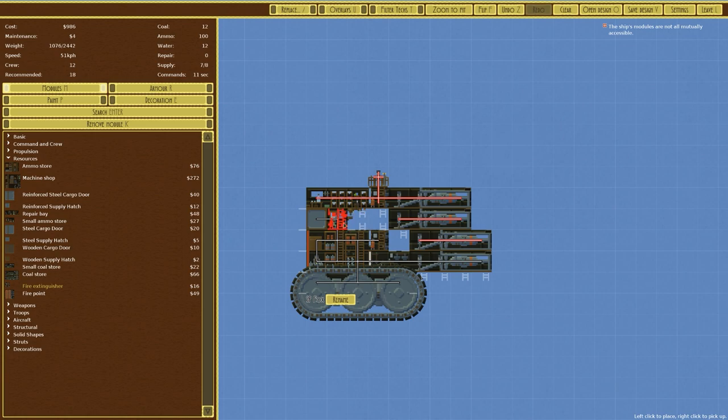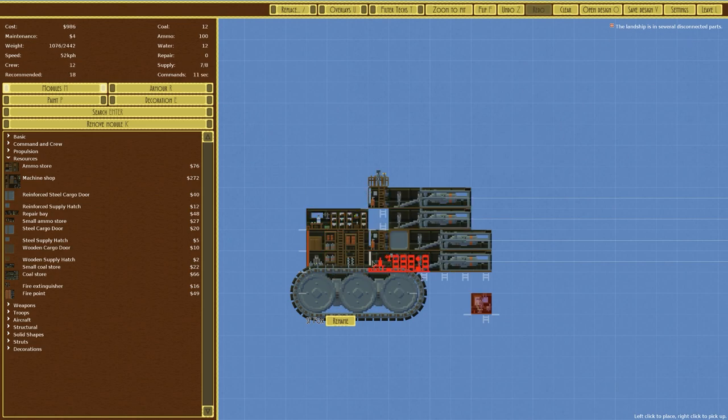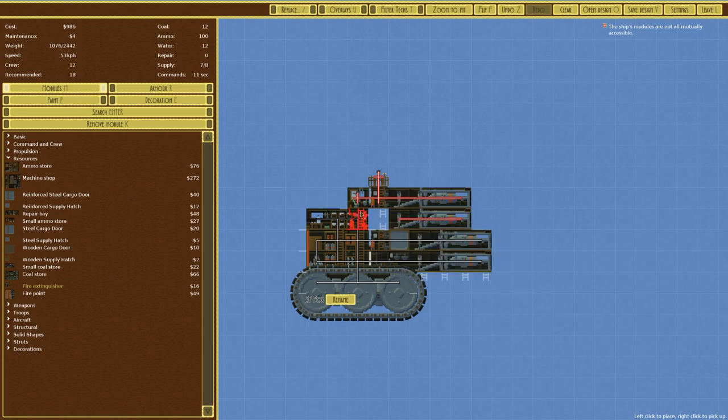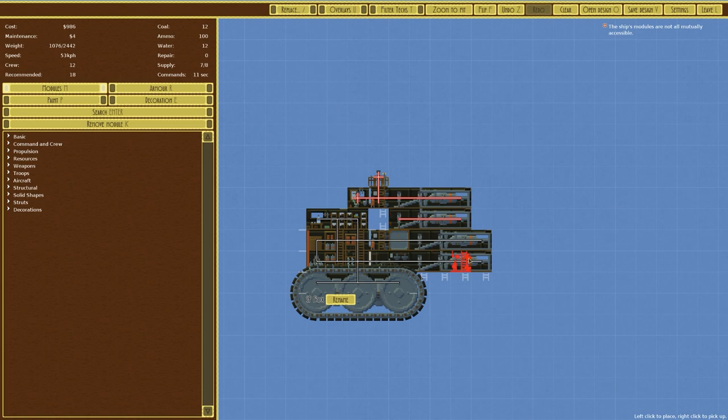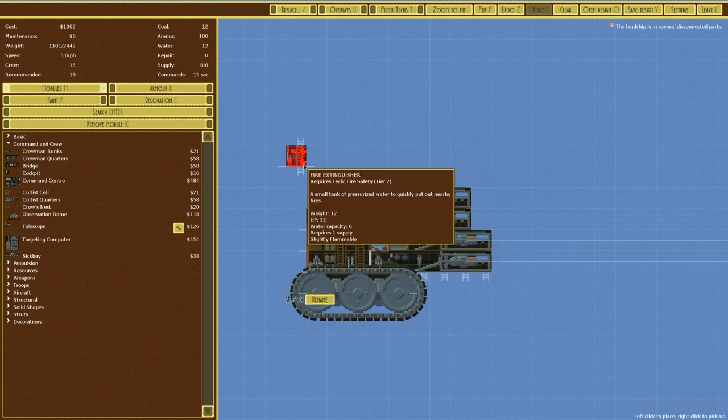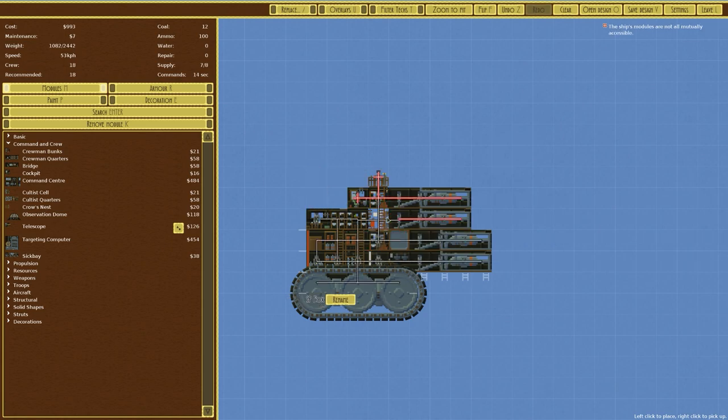I'm going to place two fire points — a prudent decision since these torpedoes explode easily. I'll move some of the storage around, reroute a couple of bits, bring that down, and shift things as needed. The problem is the connections: crew is 12 with a recommended 18. Let's place crew bunks — that gives 15, still not ideal at recommended 18. I'll remove the fire extinguisher from there, put crew there, crew there, and fire extinguisher in the centre. That connects everything up fine and provides the exact crew required.